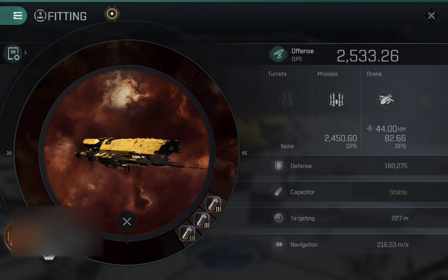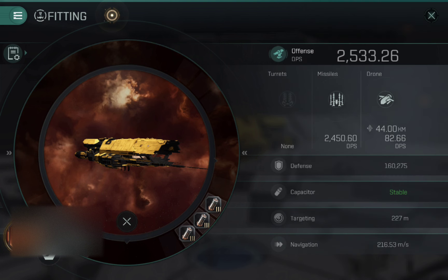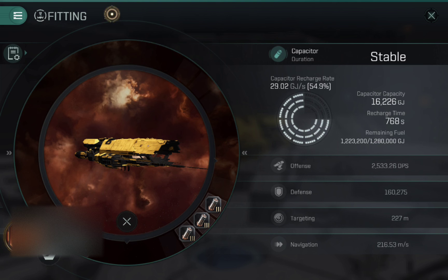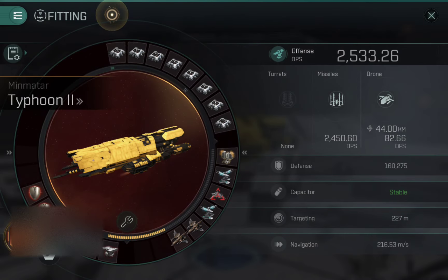Let me show you the rigs quickly. The first two are the class to control circuit and semiconductor memory cell. The third one is a targeting system subcontroller, because for PvP being able to lock on quickly is definitely an advantage. The ship uses missiles with no active tank, so it doesn't use that much capacitor — I can go with the targeting system subcontroller and the cap is still very stable, as you can see.